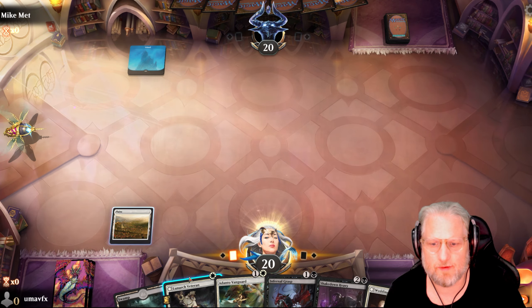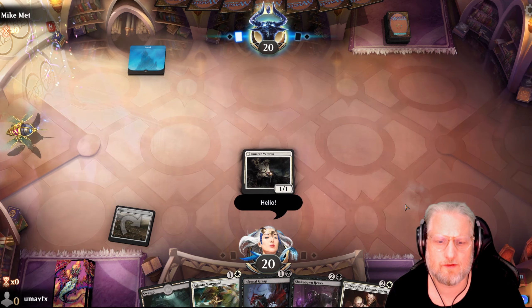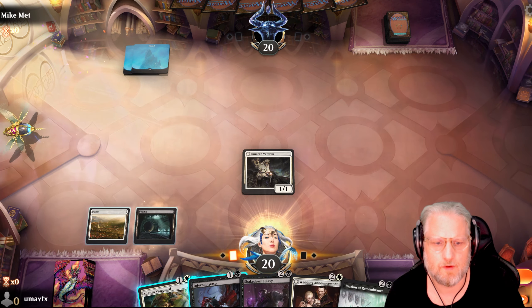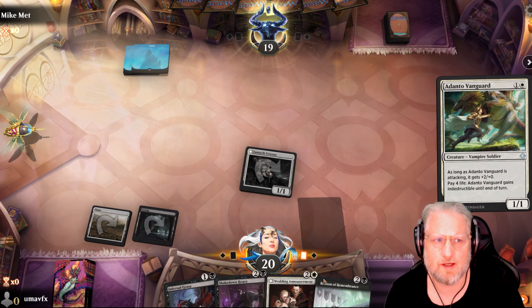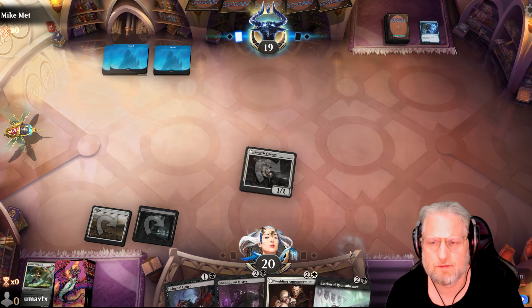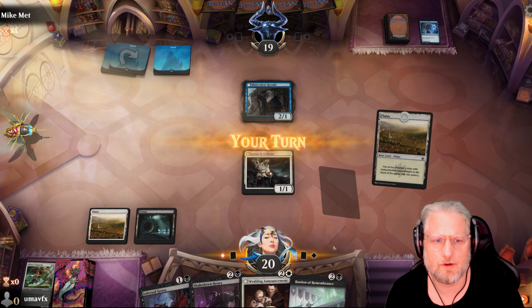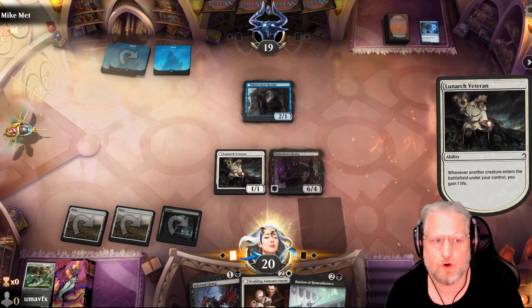Okay let's go - Wedding Announcement! Nice. Opponent is on blue - this is good news for us. We are drawing a lot of three-drops, that's interesting. If we get counters this might be good. We need to draw land - that would be ideal. We're gonna drop the Shakedown Heavy now just to start doing more cards.